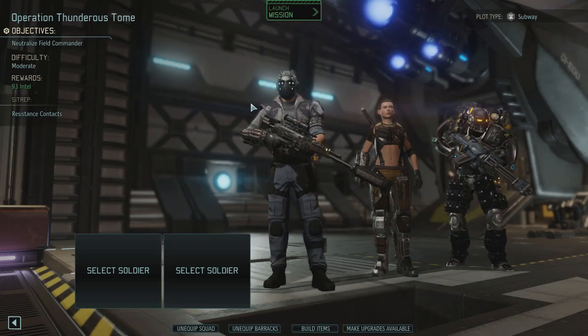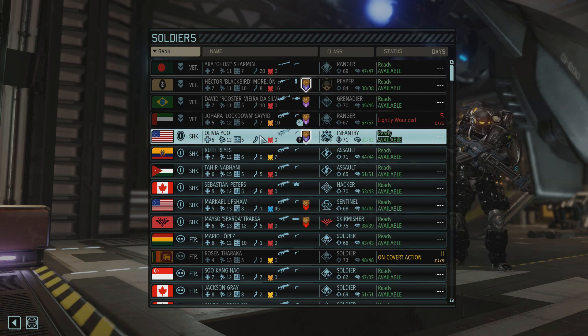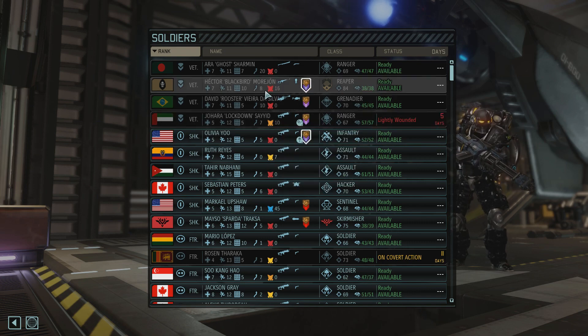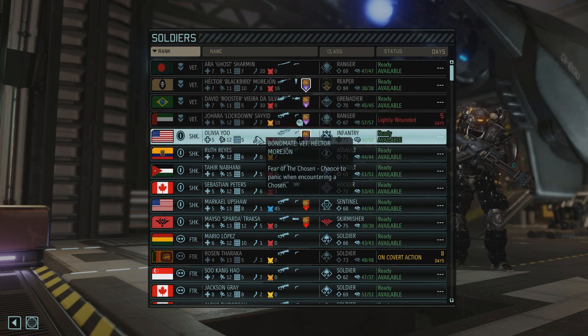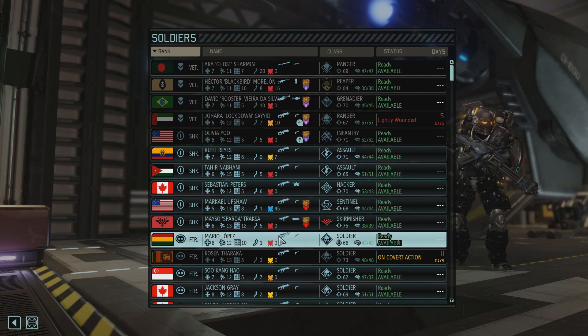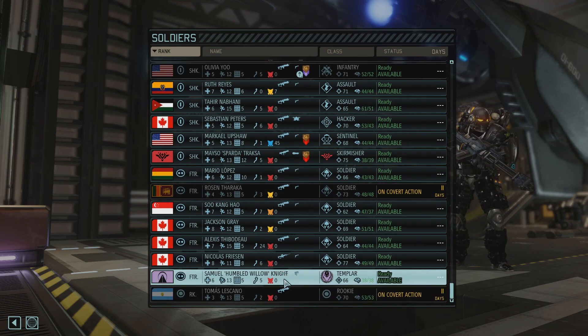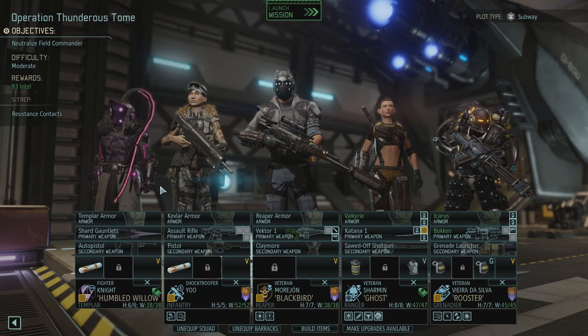Let's bring Rooster. Let's bring Olivia — she's even paired with Blackbird, so that's fine. Who do I want to bring now? Let's bring Humbleed Willow. We need him to get a level — we need him to gain a promotion so he could gain Parry.